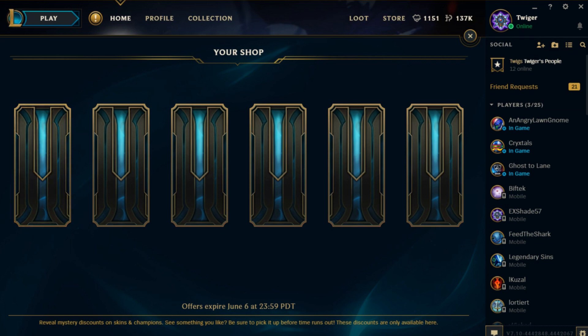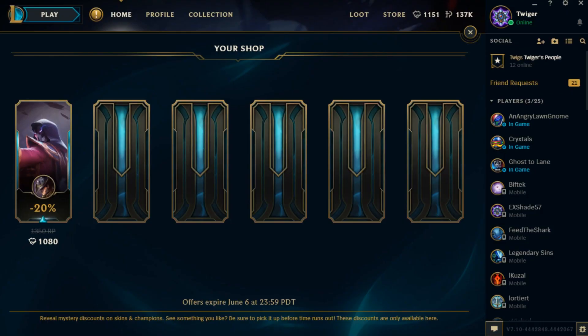That's convenient — we're going to have to come back when it actually works. It looks like the game finally decided to show me the first skin. The first skin we got is Blood Moon Twisted Fate, which is actually a pretty boss skin, and it's 20% off. So it's only 1,080 RP rather than 1,350 — not too shabby.